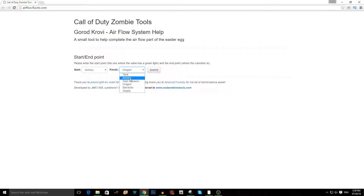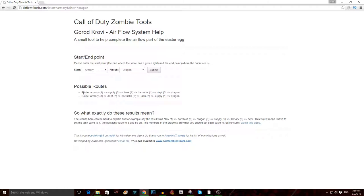The locations you'll enter are: tank factory, armory, supply depot or Dragon Command which is power, infirmary which is barracks, and department store or spawn. Submit, and here are your two possible routes — it'll pretty much always be the first one. So you're going to spin the armory dial to one, supply depot dial to three, tank station dial to one, barracks dial to one, department store dial to three. The Dragon Command dial does not matter at all because it is the end point.